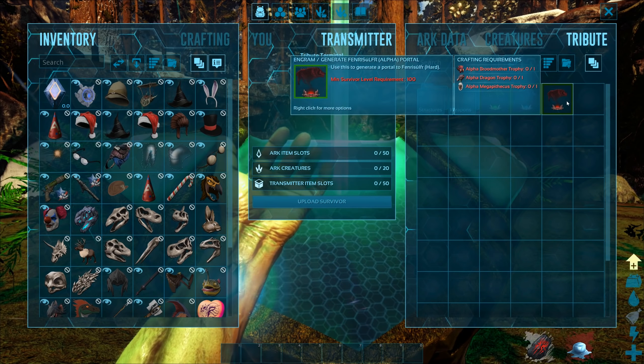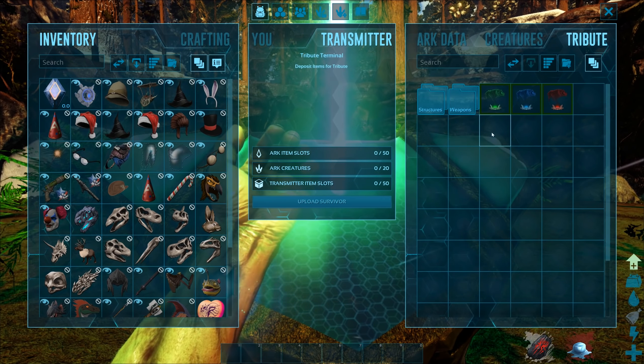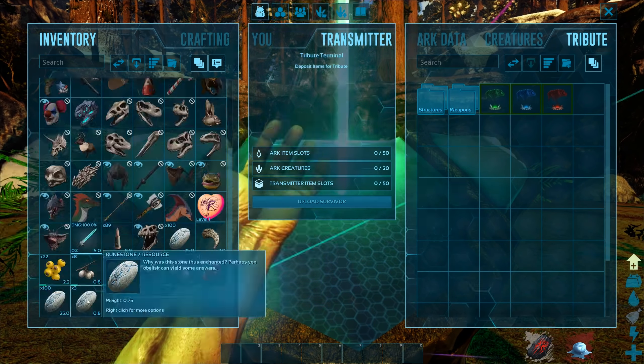So it seems pretty easy to get to Fenris - you just need some difficult trophies and obviously your level. I put all of the trophies in here and I can now access the Alpha Fenris - that's going to teleport me to the boss arena. There are other world bosses and I don't know if they spawn in the world itself or if you have to use these runestones to summon them, but this is hopefully going to be an experience. Let's see what the very last boss before Ark 2 is.